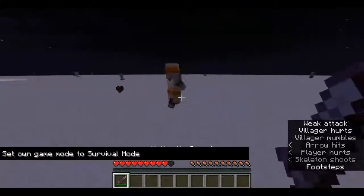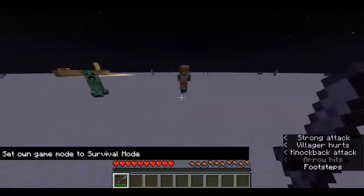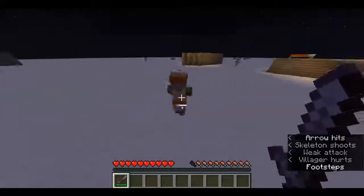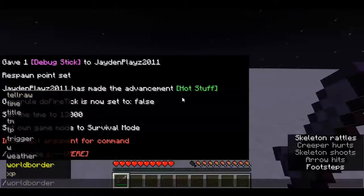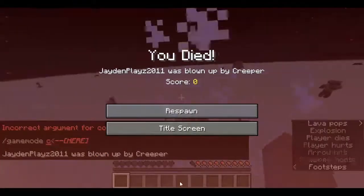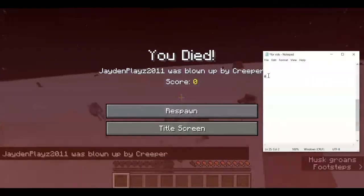Will the villager run away from me if I attack it? Well, he tried. I guess he still gains the three IQ points. I just got his IQ up to three.